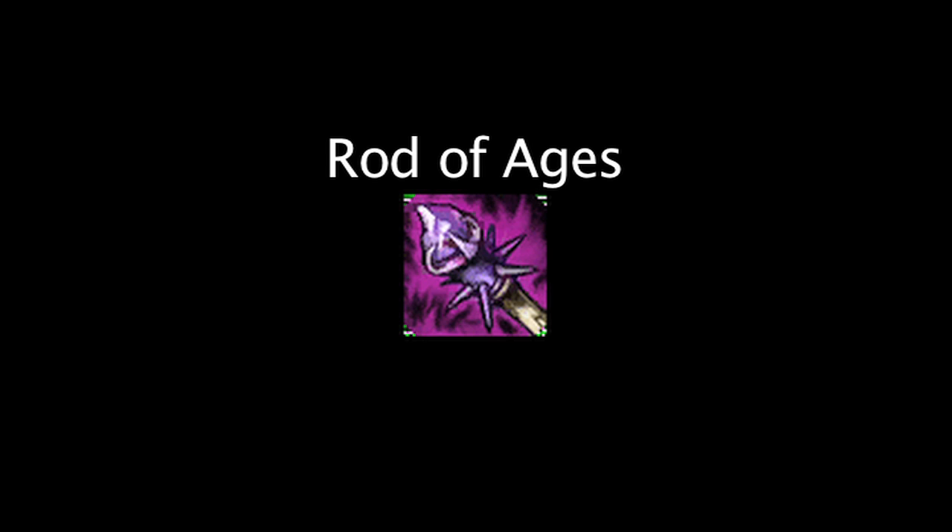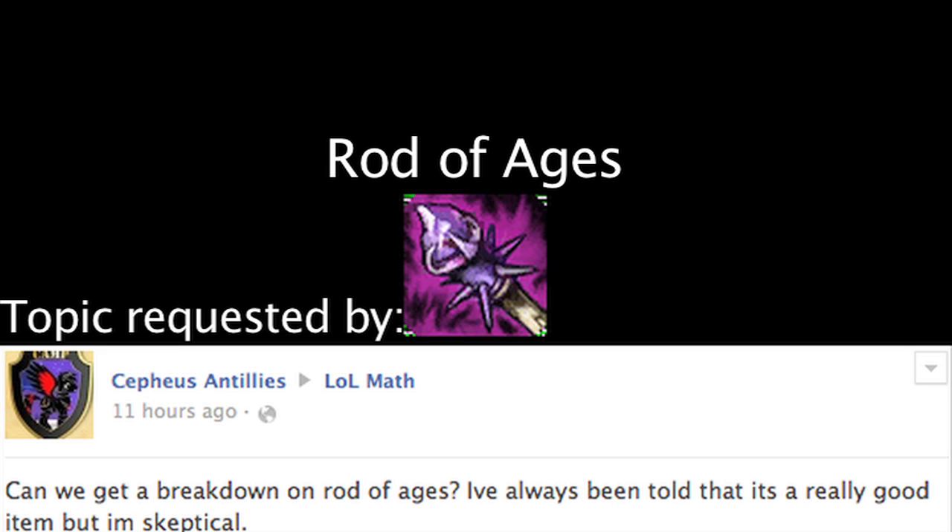In League of Legends, the Rod of Ages is an item that grants additional stats based on how long it's been since the champion purchased the item. On today's episode of LawMath, we'll be calculating when the item becomes cost-effective, along with its potential on certain champions. Let's take a look at the item now.